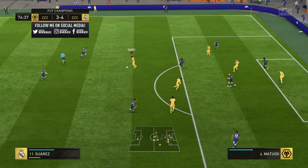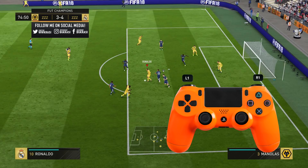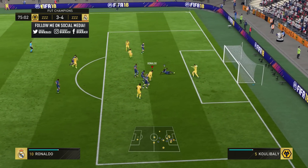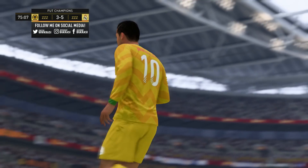Let's take the following example with Cristiano Ronaldo. I am pressured by two defenders from the back and I want to take a shot. First I need to turn around, so I use the drag back move to get rid of the defenders around me, and then it's very easy to score from there. Thanks to the drag back move we create a clear scoring chance.